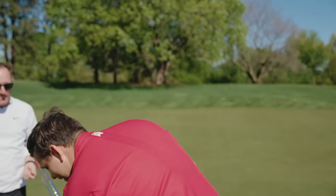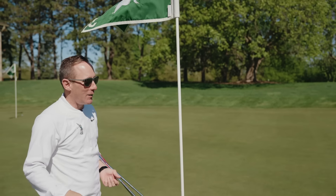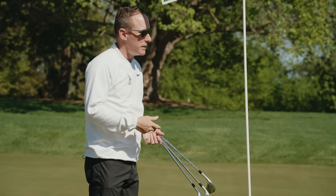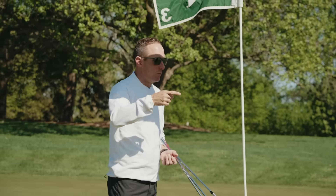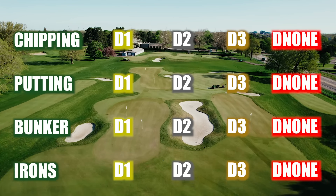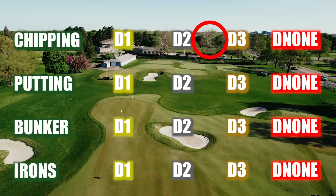You shot two over for six holes. If you're going and playing in your Wednesday night game and you do that, you're beating the field by a lot — you're picking up shots. We call that the up and down challenge: six holes, we pick them, we go around in a circle until they shoot one under. You shot two over — pretty darn good. I was able to complete the chipping drill at plus two, meaning I'm somewhere between D2 and D3.